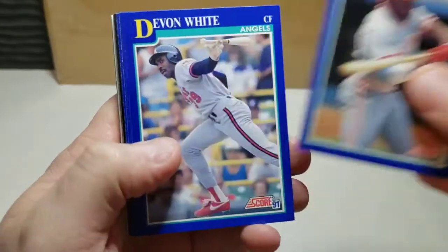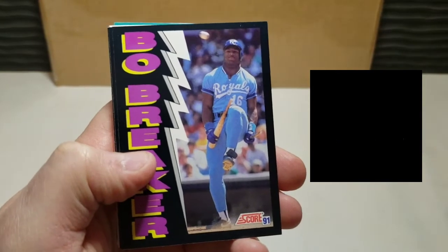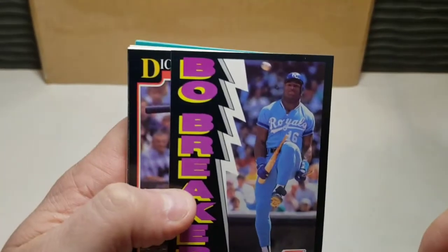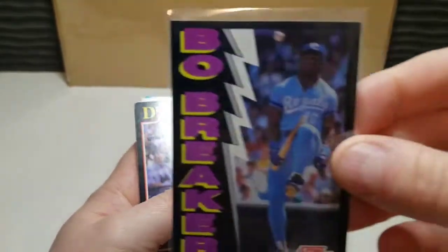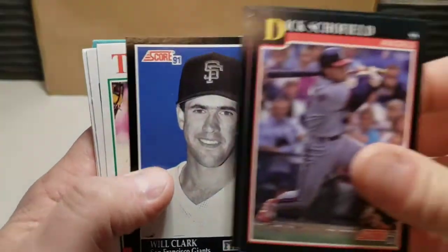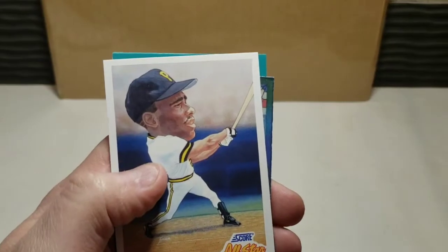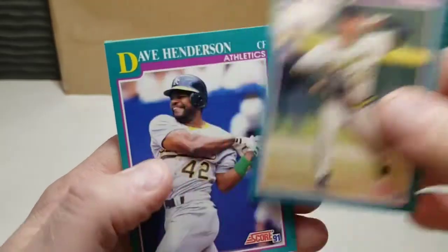One more pack and this will wrap up our first half of this box break. Billy Hatcher, Dante Bichette — and we got another Bo Breaker! Boom! Double breakers! The centering might be a little bit better on this one, we'll have to check that out at the end. Still maybe looks a little off-center, but cannot complain with another Bo Breaker card. Brett Main rookie prospect, a nice fathead, Mike Brumley from the Mariners, Bob Patterson, Dave Henderson, ending with a Herm Winningham.